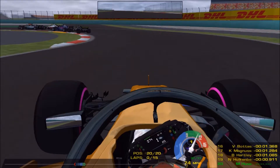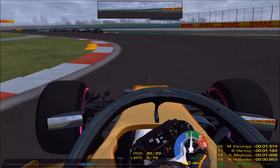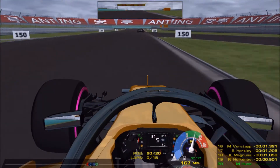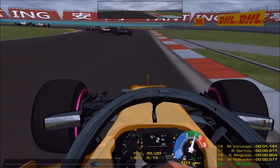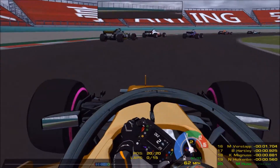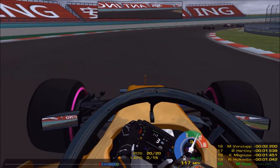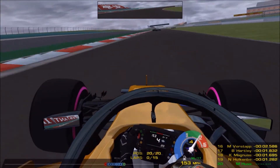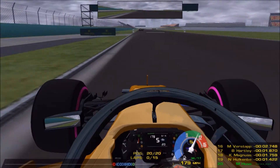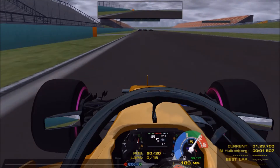The back end is getting very lairy through the fast left-right at Shanghai. Coming now down to the left-hander and then to the right for the very long right-hander — I call it the tire punisher, this corner, because just look how long you're putting stress on the tire around that corner. Then you have a nice chance to breathe down the straight. We are second behind Nico Hulkenberg who's making a move on the car in front.